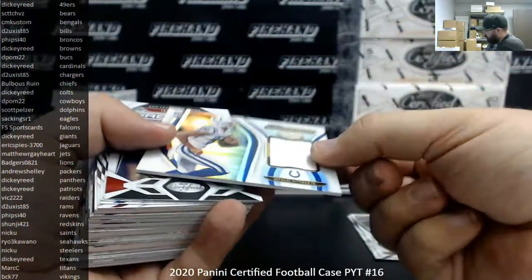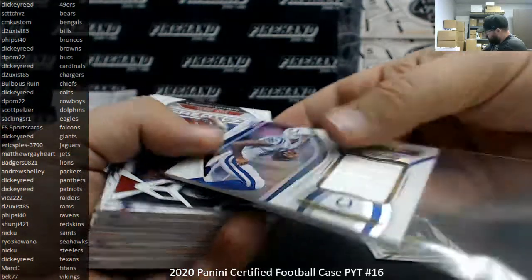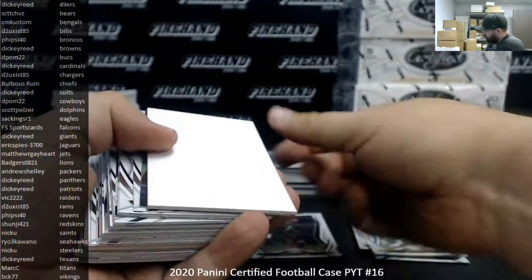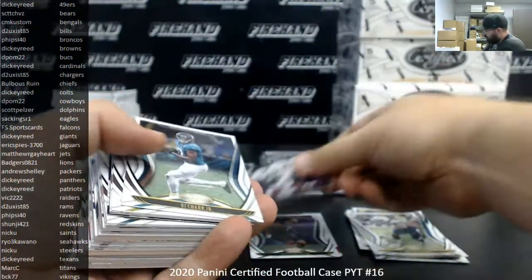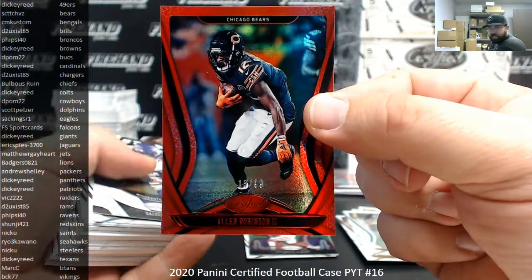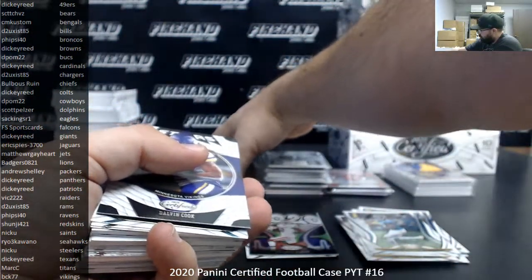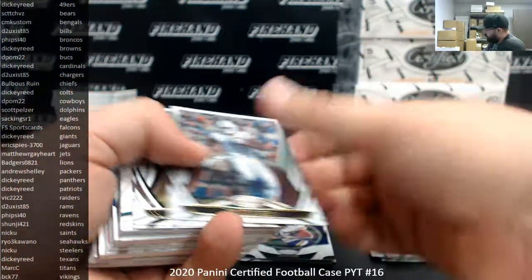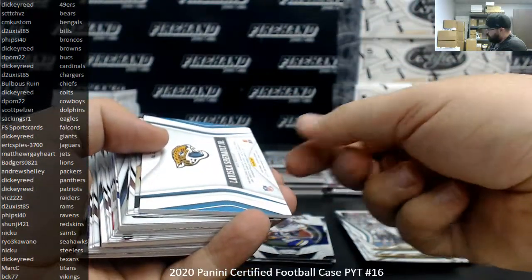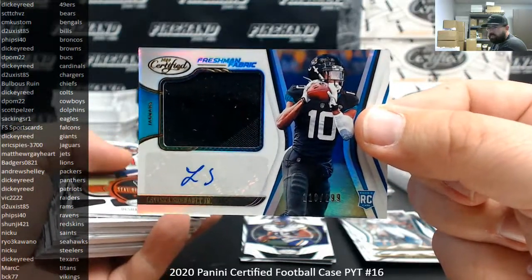Box 8. Michael Pittman Jr. New Generation for the Colts, Colts belong to Dickie Reed. Christian Fulton at 399. Red to 99, AR-12 for the Bears going to Scott Chavez — the former AR-15, numbered 15 at 99, used to be AR-15 then turned into AR-12. LaVisca Chennault Jr. — number to 299 for the Jaguars, Jaguars going to Eric Spies.